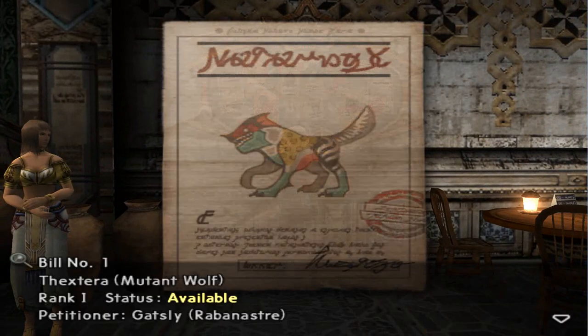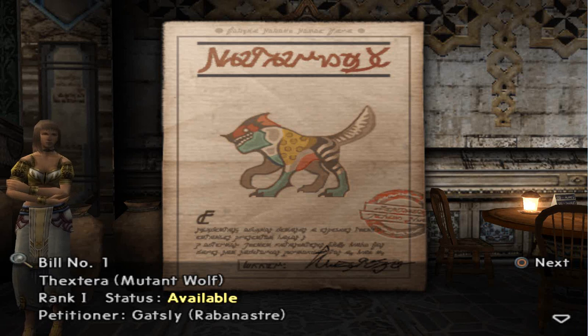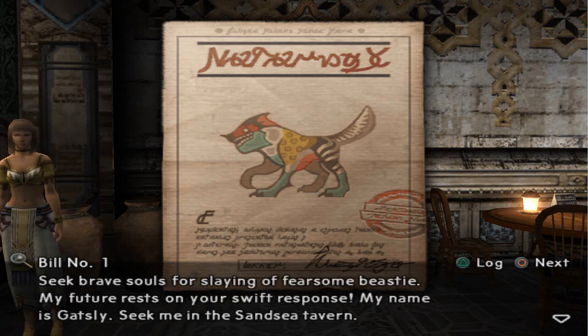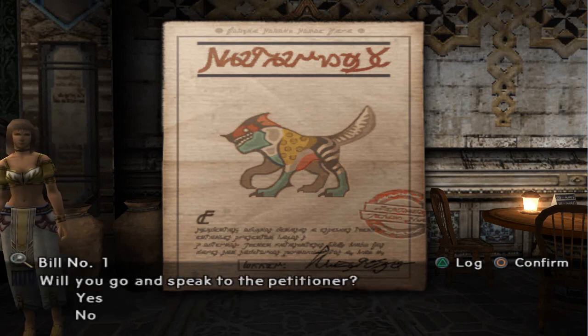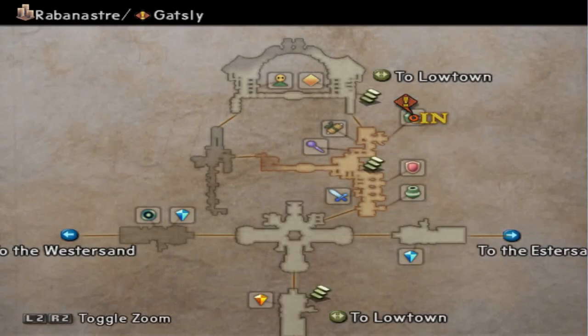Dexterra rank one - it's a mutant wolf. Gatsly is the petitioner. 'Seek brave souls for slaying a fearsome beastie - my future rests on your swift response. My name is Gatsly, seek me in the Sand Sea tavern.' He can be found probably right where we're at.